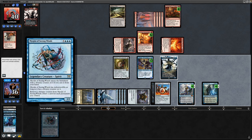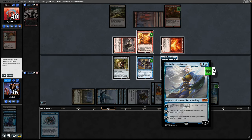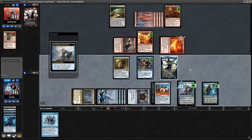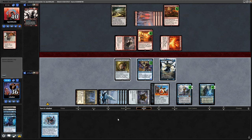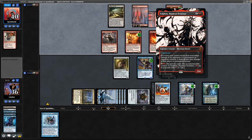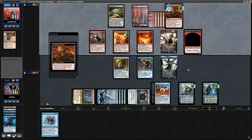And speaking of card draw, that is Myojin of Seeing Winds, so we'll draw a hell of a lot of cards with that. Plus Mu onto the Phoenix - that will be minus two to power, and also lose his flying conveniently. We're just holding back through combat to protect our Walkers. Salf him into play so we'll have to be wary of double damage now. And then a 2/1 Haste Trampler from the Forge - surprisingly not swinging in with anything though.